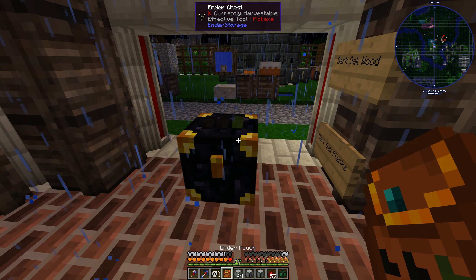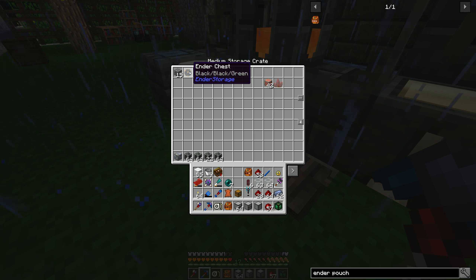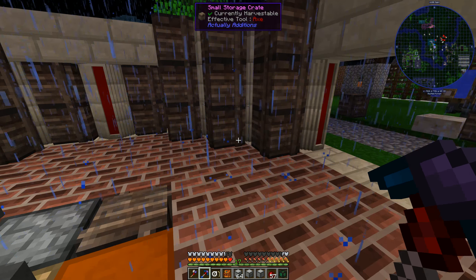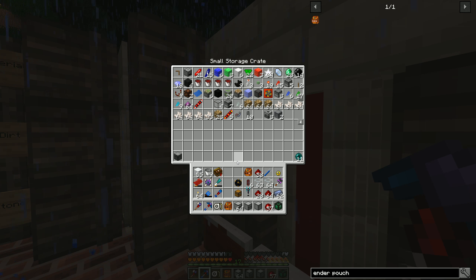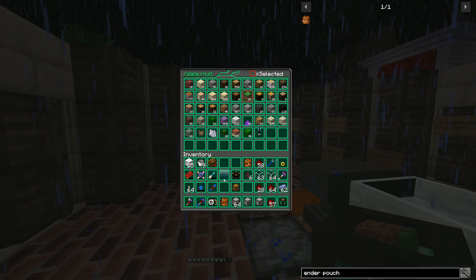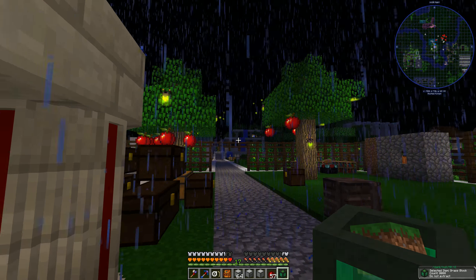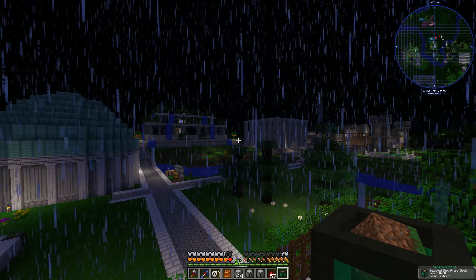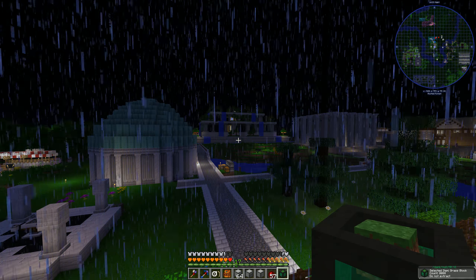I love having the Silk Touch enchantment on my pickaxe and hate it at the same time - when I'm building I absolutely hate it, but when I'm mining I absolutely love it. Most of that dirt was all from using the swapping wand on the floor. I didn't realize at the time when I was building it how many resources it would actually take - the bottom floor alone is almost 15,000 by 15,000 blocks.